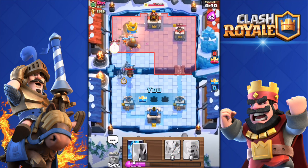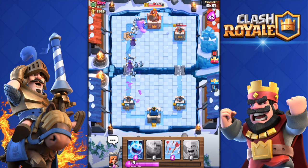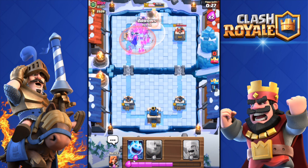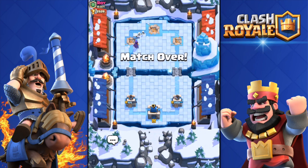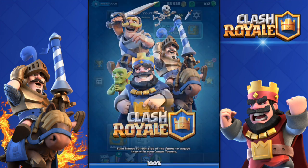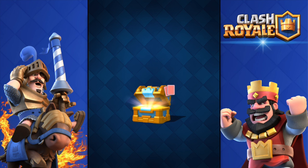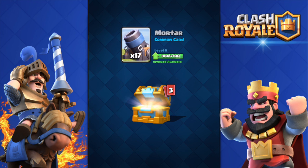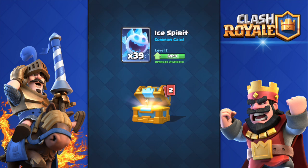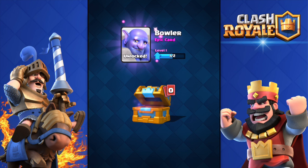I'm gonna get his tower — we need the three-crown. Two Witches, Minions, a Valkyrie, a Giant — we're getting this crown! Another three-crown and we got the crown chest! Silver chest and 29 trophies. Crown chest: 462 gold, some gems, 39 Ice Spirits — nice! Come on give me a Bowler — yes! A freaking Bowler! Oh my god, amazing!